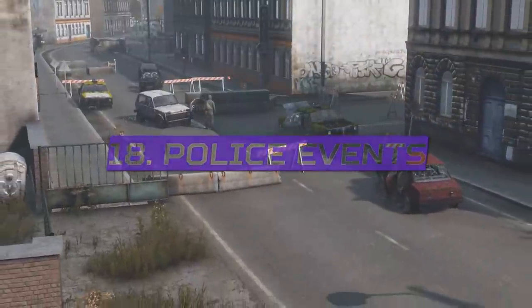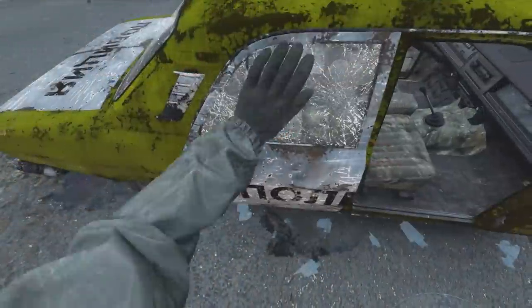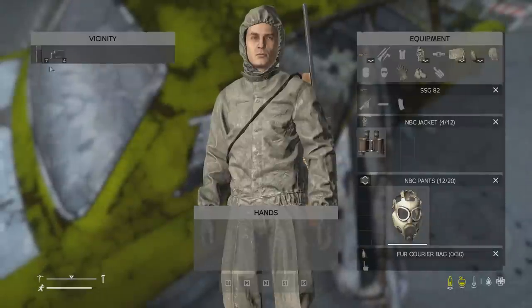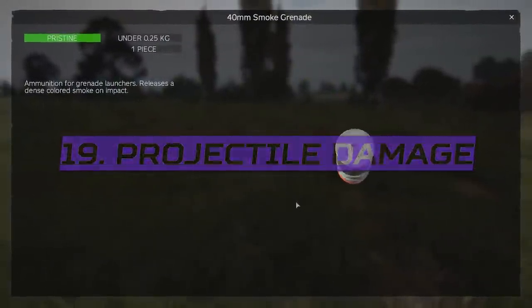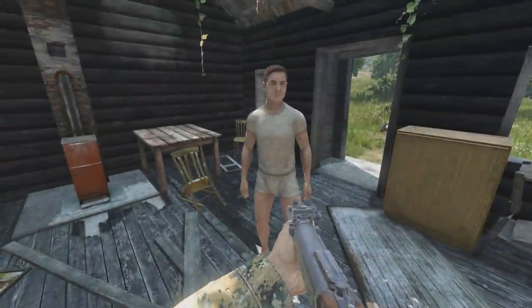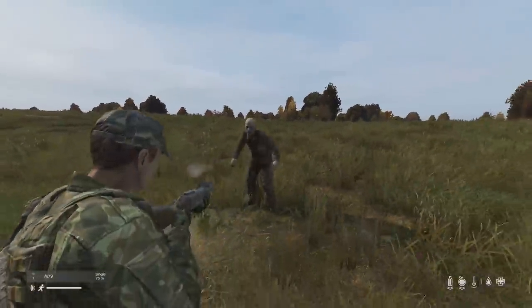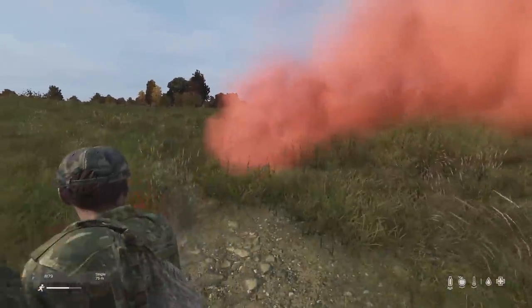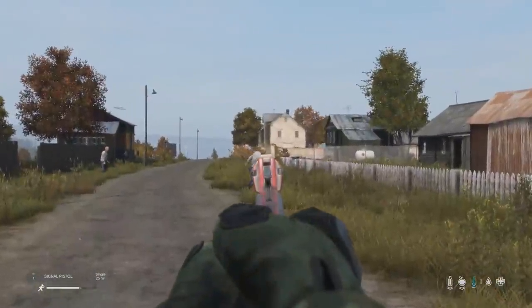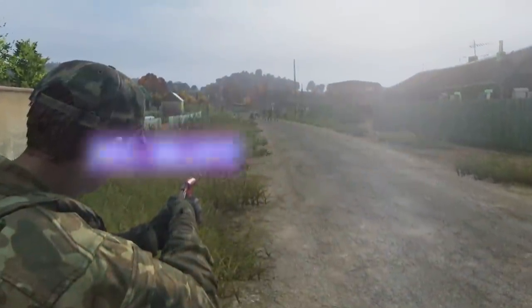The police car dynamic events from previous patches have been converted into what's called police situations, redesigned to look better and spawn more loot. The smoke rounds for the M79 grenade launcher now inflict 110 health damage, up from 0, so they can one-shot players and infected. The flare gun now does 10 health damage per shot but requires 3 headshots to kill most infected, so it's not worth using as it attracts infected from far and wide.